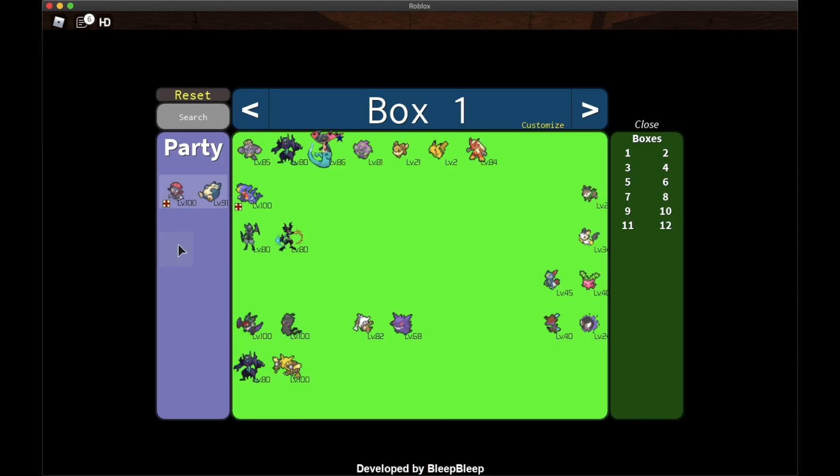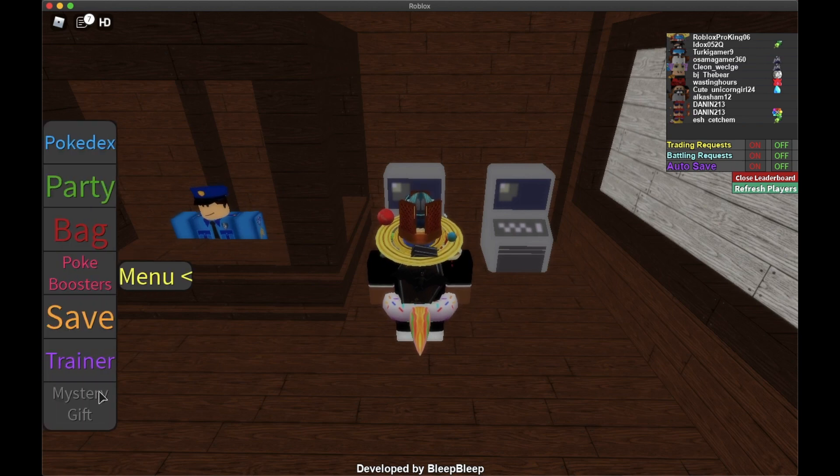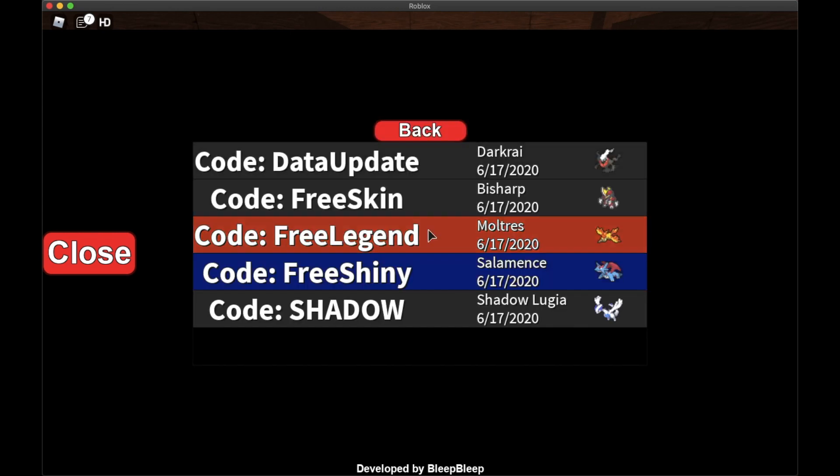I already have four slots open in my party, but I'll remove a couple more. I'll move this one here and this one here. Note that you can't move your last Pokémon - you need at least one in your party at all times. Once done, click Close.